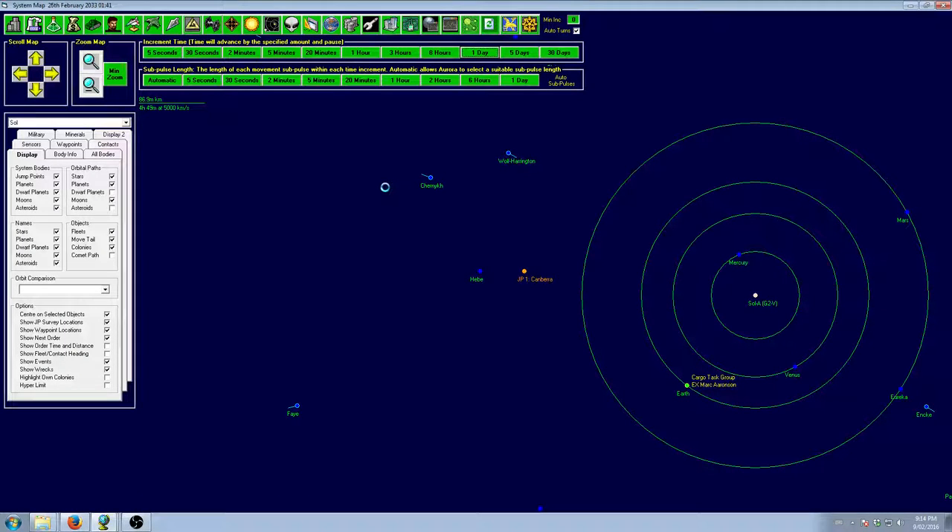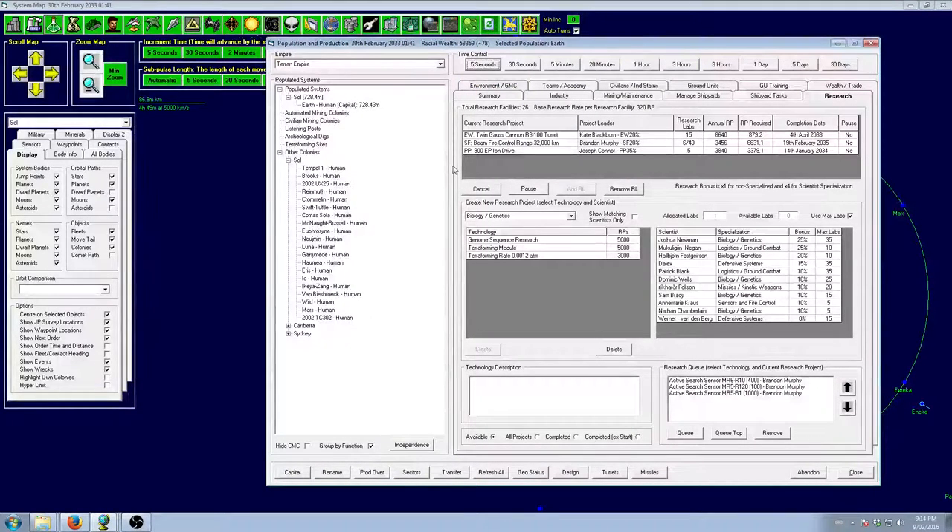We've got our spinal laser and we'll add one power plant, so power output is lining up, which is good. We don't have the fire control yet, so that will have to remain as it is. We don't have our engine tech either, but that is coming, so we'll add that in once we have it. Moving along nicely, waiting for our technology to complete.